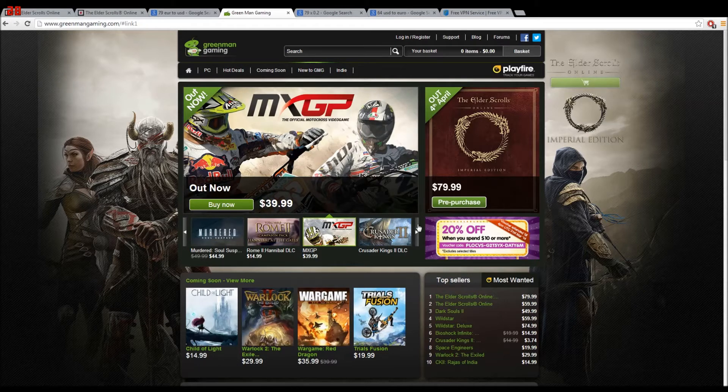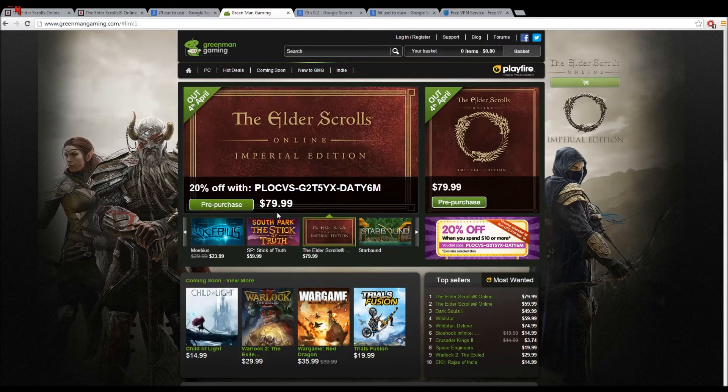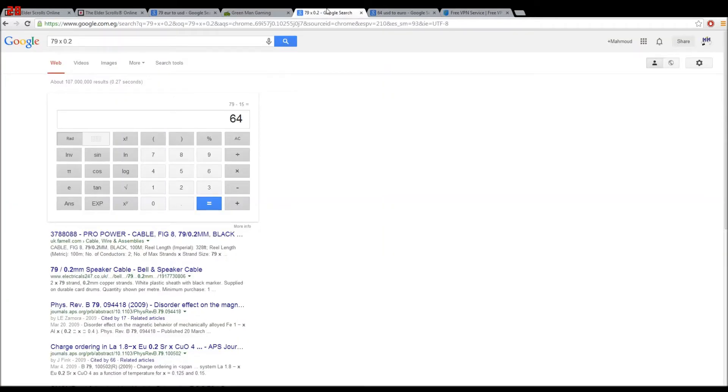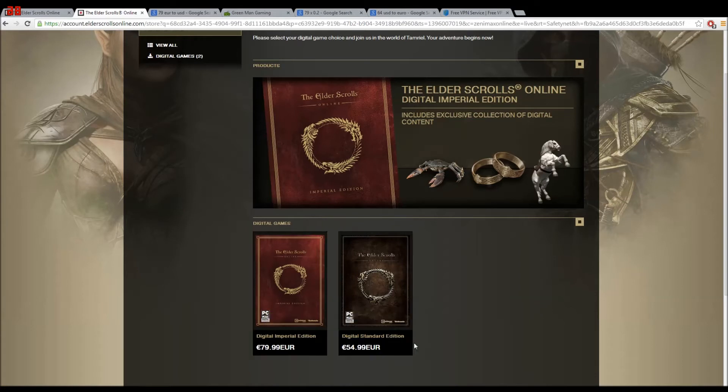Not only that, if you buy it from Green Man Gaming — for a limited time until the 31st of March 2014, 4pm UTC — you're saving 20% by using this voucher. That comes to 64 US dollars, which is 46 euros. That's cheaper than the Standard Edition on the official euro site.